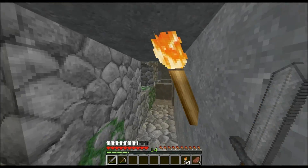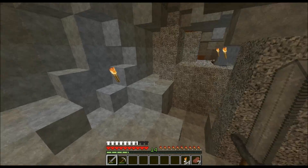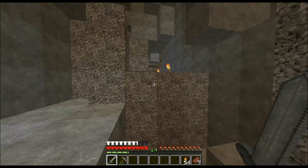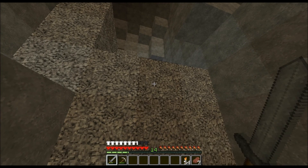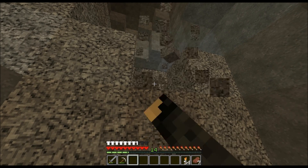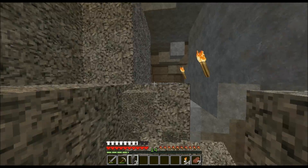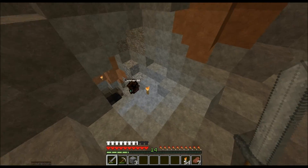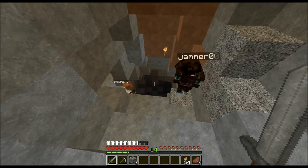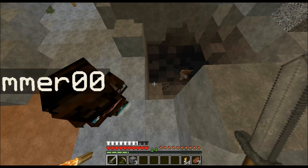They warn Sean to be careful — there are a lot of dangerous mobs. Going deeper into the mine, they spot iron on the walls. They encounter a creeper gator — a modded creeper variant with a bigger explosion radius. It blows up nearby.